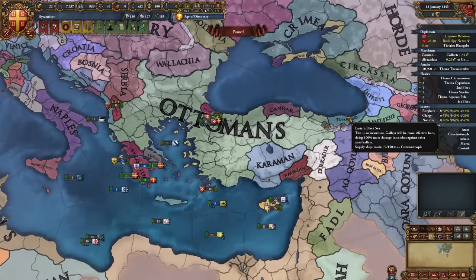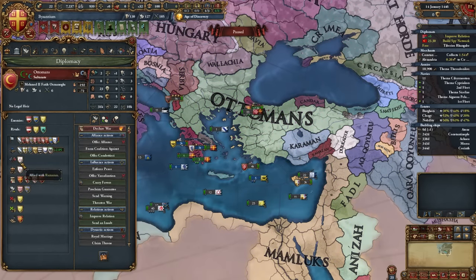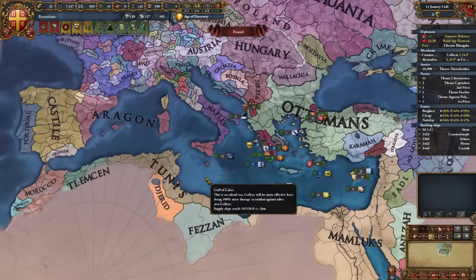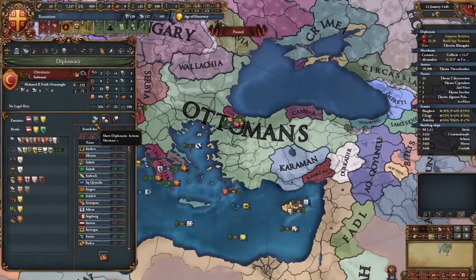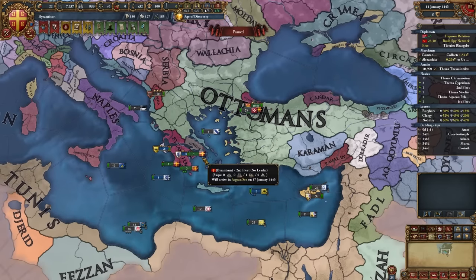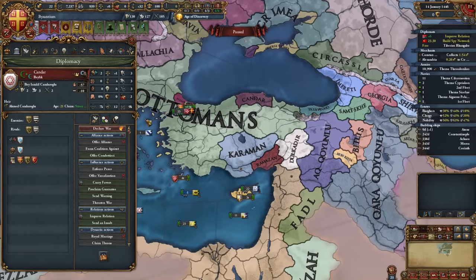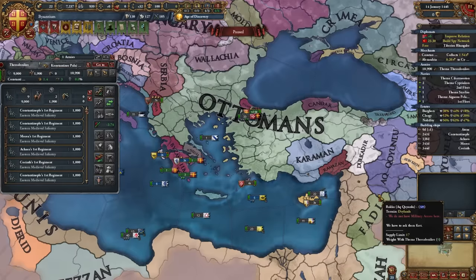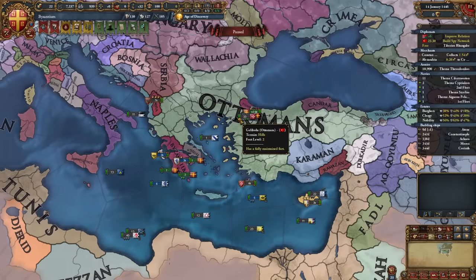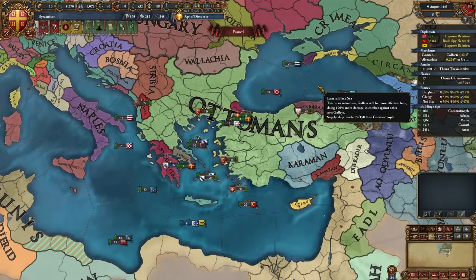Check the Ottomans' alliances — in this latest patch they tend to ally Ramazan often rather than Akkoyunlu or Tunis. Set your attitude towards them as 'threatened' — something to do right at the start. We're waiting for them to declare on someone in Anatolia. In my game it's most likely Candar, allied to Crimea, but it could be someone else. Once they declare their war in Anatolia, that's when we start our war versus them too. Don't worry if their war starts earlier or later than my game — it doesn't matter.